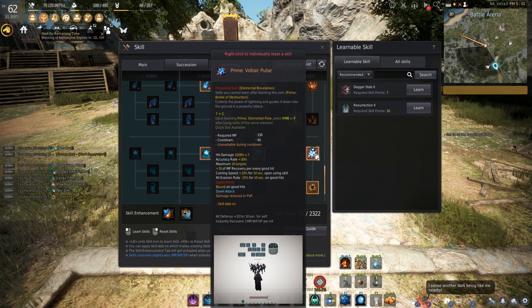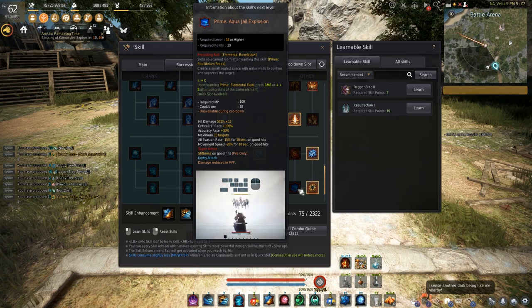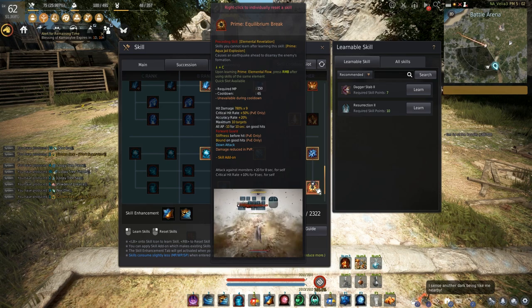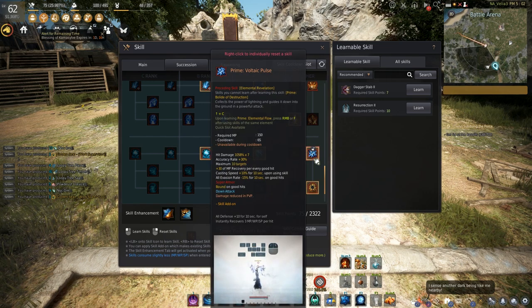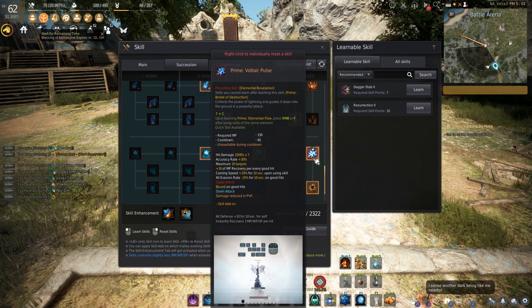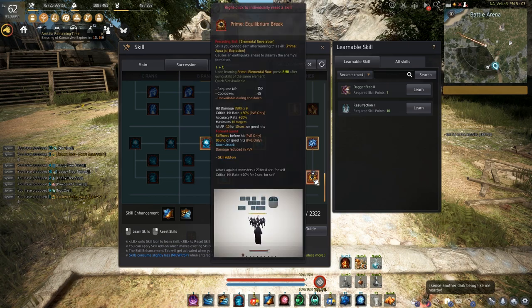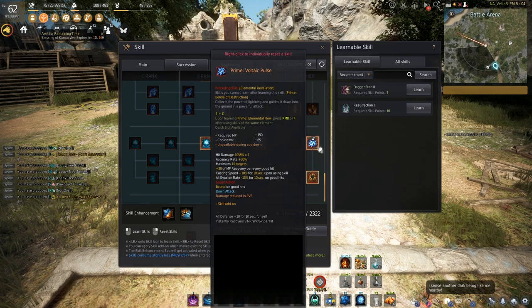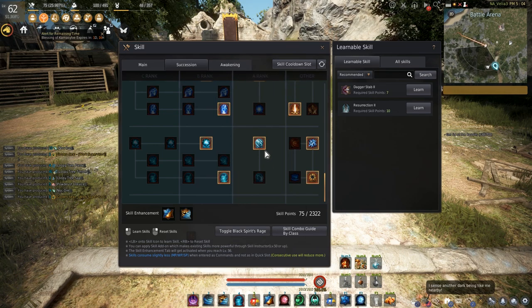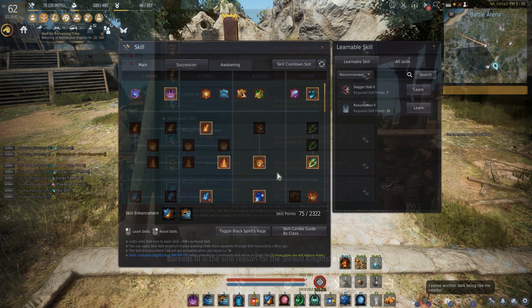Now let's talk about the awakening-origin skills brought into Succession. The interesting part is we got two from the Witch and two from the Wizard. We have Voltaic and Aqua Gel from the Wizard side, and then Bolile and Equilibrium. I personally prefer Voltaic from the Witch and also Equilibrium — they're great, fast-casting skills that apply debuffs to mobs, increase accuracy, and deal a lot of damage. MP recovery is also great with them. You choose whichever you like and play around to see what feels better.